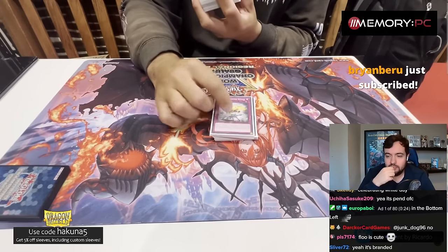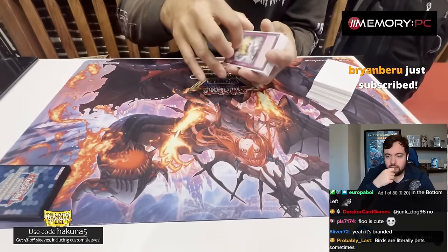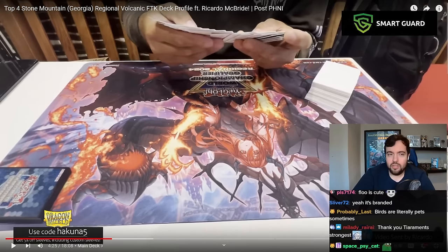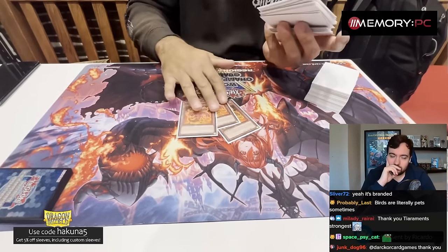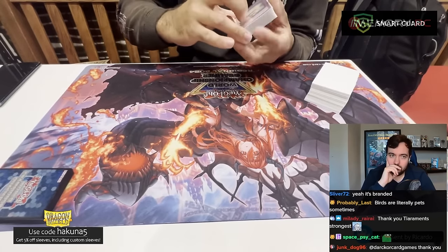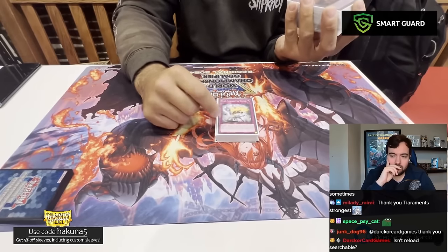This card goes from hand to grave to draw a card, and while it's in grave you can banish it to send a Volcanic monster from your deck to grave. It turns Scattershot into a very strong interruption, but also insulates your FTK from things that would otherwise stop it. The way the board is set up in this deck, it helps make sure the FTK goes through — there's almost no non-engine that stops it once you get to it.